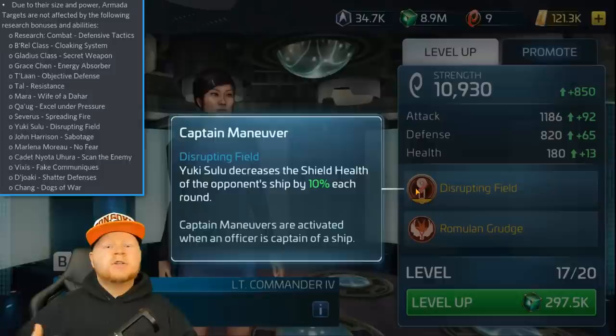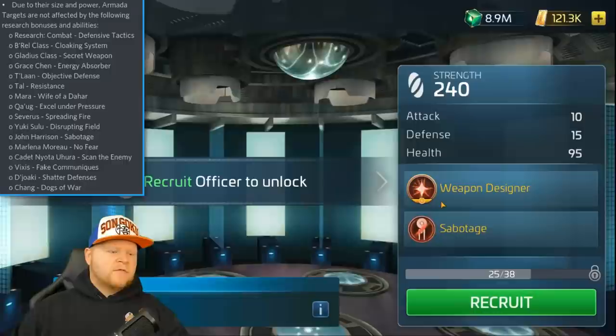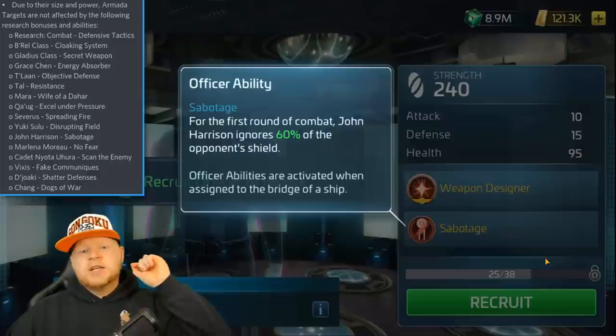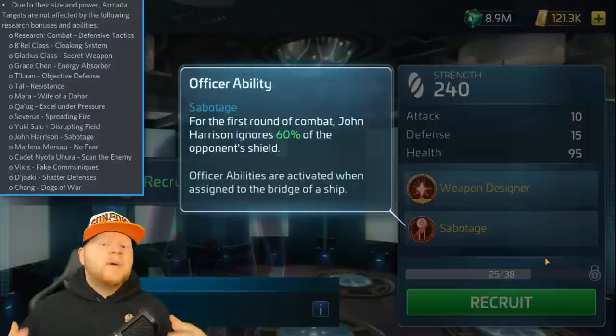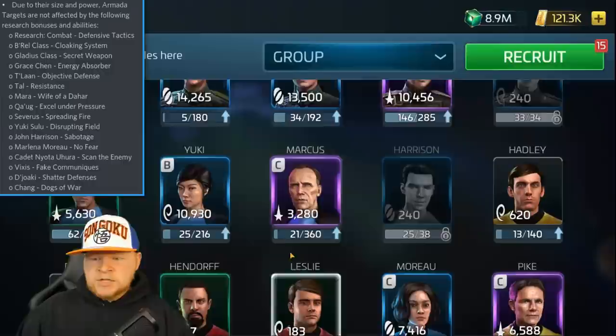Next up is John Harrison — a very interesting officer, very loved, very renowned. His Sabotage ability: for the first round, ignore 60% of the opponent's shields. Obviously this would be pretty overpowered, because for those who know, John Harrison works for everybody — so if he's in your base defense, everybody can use John Harrison for round one. That would obviously really offset the meta of armadas and make them ridiculously easy to complete.